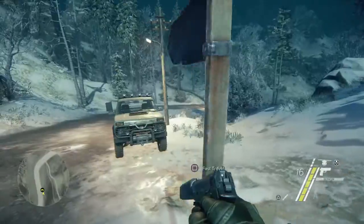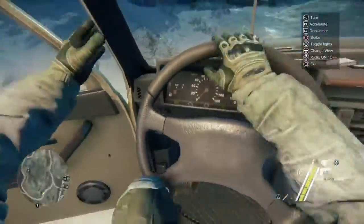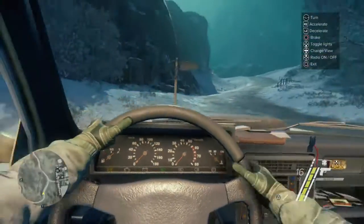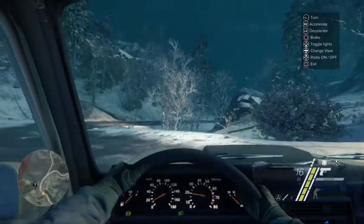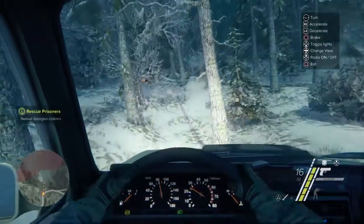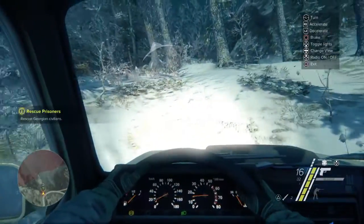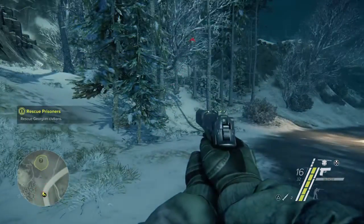Here we go guys, we're dropping by a truck here in the village. Rescue Jordan — 2 points. I'm going to check them backwards.